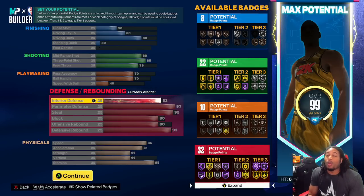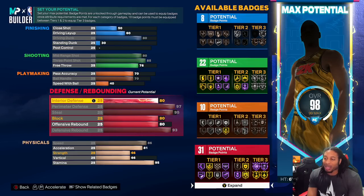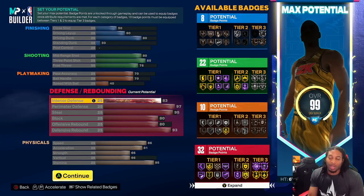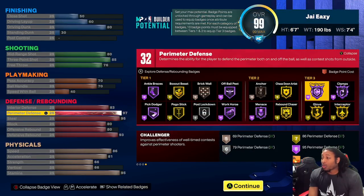Interior defense — I know I went heavy on the interior defense, but the way that we play we play a lot of front to back. Sometimes I'm going to want to be down there. I don't want people to be able to just bully me because they think, hey, he's a guard, I can bully him. So that's why I went with 83 interior defense. Plus if I go down, I lose a badge, so that's the real reason — I had gone with just 80 but if you go with just 80 then you lose a badge.